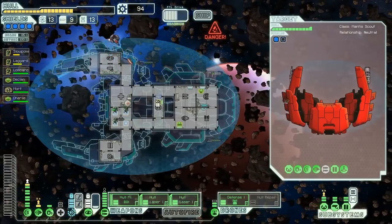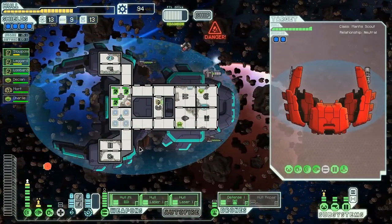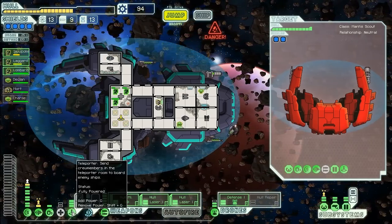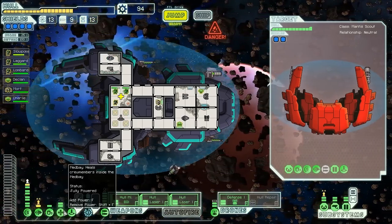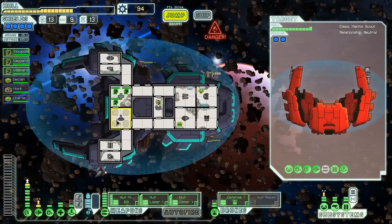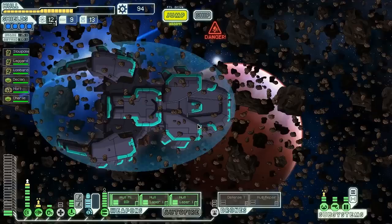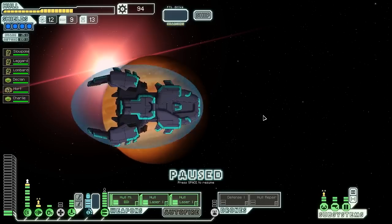We jump back on board and wait for the engine recharge. We should also quickly heal up our Mantis — we're not in any real danger here. Slowpoke, Laggard, and Lombard back to your stations. Power back into the teleporter and let's jump to the quest beacon and see what we can find. We still haven't found those Zoltan researchers, which is not looking too good.